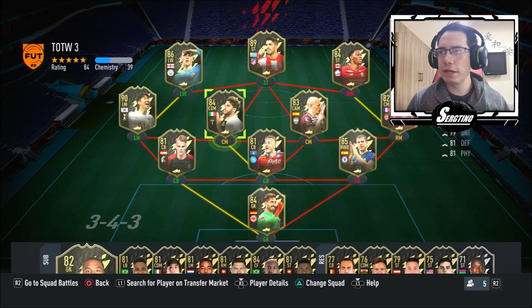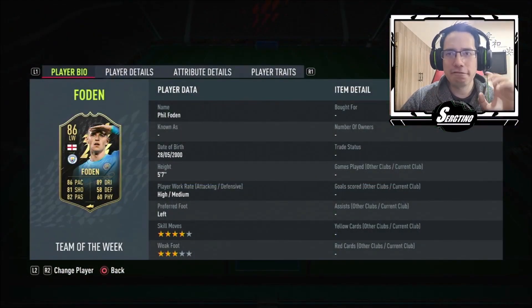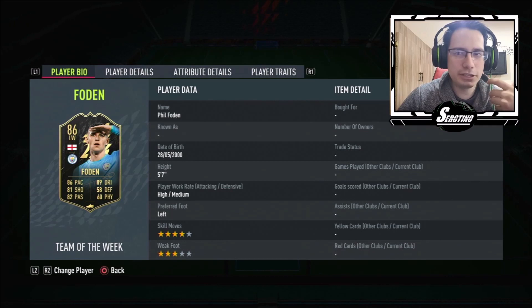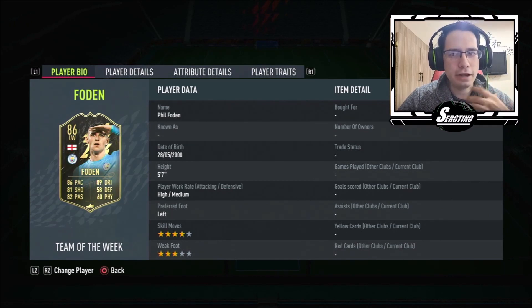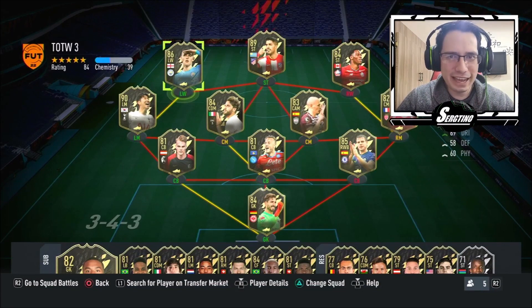Hey there YouTube, it's Russian and welcome to the best English team in FIFA 22. This is the team of the week. The player I really wanted to try out was this Foden — I've tried him a couple times in FUT Draft as a CAM and I really like how he feels in the game, so now with this boost as a left wing I really wanted to try him out. This week I'm going to be doing the best English team on FIFA 22.